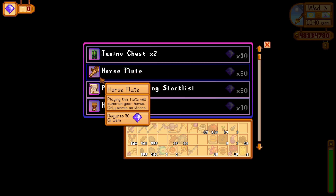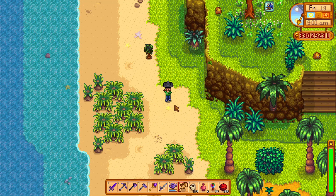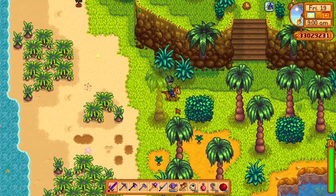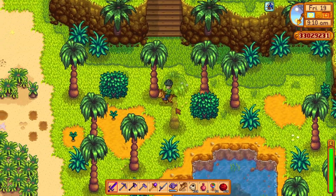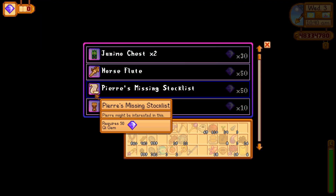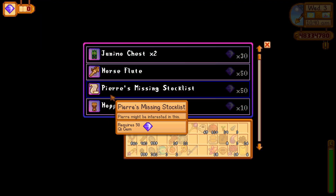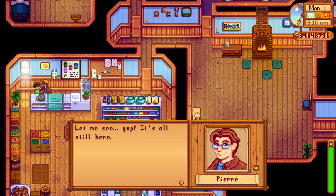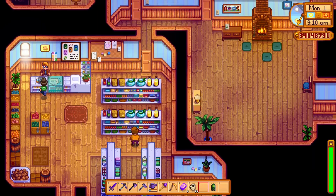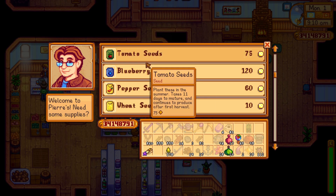The next item is the horse flute, which you can use to summon your horse on Ginger Isle or back in Stardew Valley. You can't summon it inside though. This is a nice addition since sometimes we forget our horse somewhere, but having the flute means we can summon it everywhere. We can also buy Pierre's missing stock list, which when turned in to Pierre will expand his inventory, selling seeds from old seasons. This will allow us to always have a source of seeds for every season that we can plant on Ginger Isle.